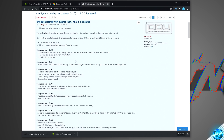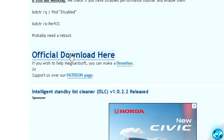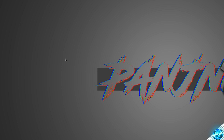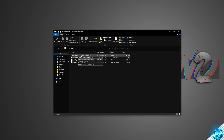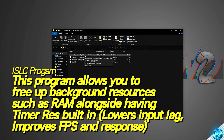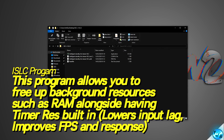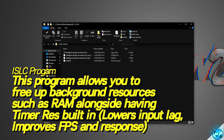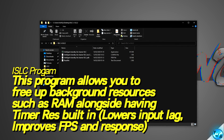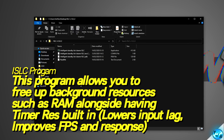Simply navigate down to the ISLC download link. This is a simple two-in-one optimization program. The first part helps you keep a reserved pool of RAM in the background, freeing up resources as you play. The second part features the Timer Resolution program, which reduces latency between the game, the hardware installed to your system, and the operating system, offering a much snappier and responsive feeling game alongside boosting FPS.